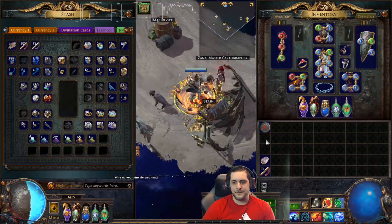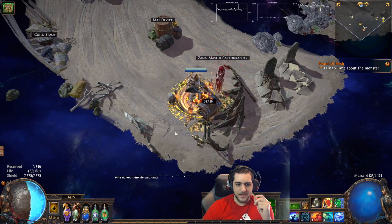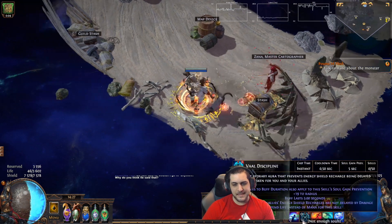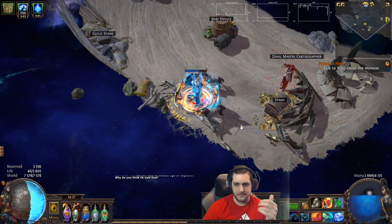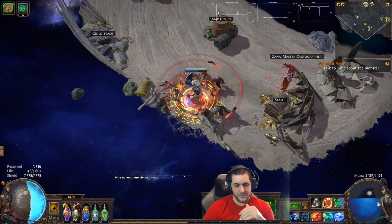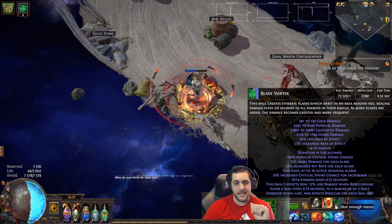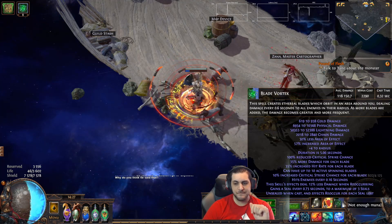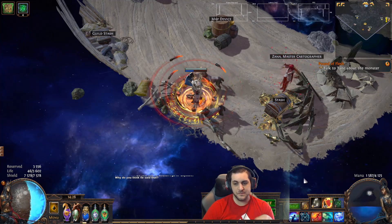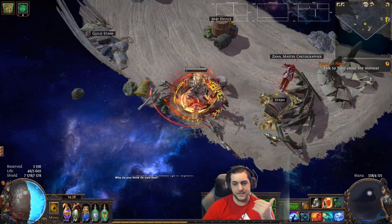I'm going to show you a map with this. My issue is that the build has a very weird playstyle. Basically you use Arcane Cloak to proc Arcane Surge, which burns your mana. You want to cast Blade Vortex with Unleash — that burns your mana because each cast costs around 2,300 mana — but you only want to cast when you have three charges. Then use an Enduring Mana Flask to boost mana regeneration as much as possible. As long as you cast every time you have three charges and are hitting enemies, your mana regen will keep going.